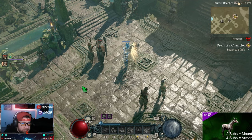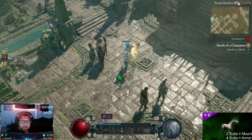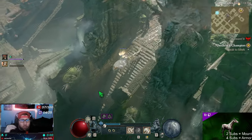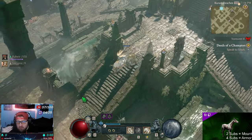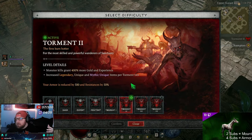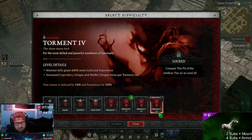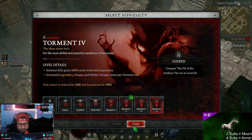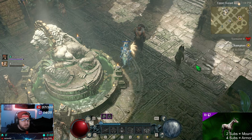What's up guys, War here, welcome back to the channel. Today I wanted to bring you a quick little guide on what to do right after you finish the campaign — you're just hitting 60 and you're really trying to figure out what the next steps in your Diablo journey are, working your way up to Torment 4. I have a whole list of notes right here, so let's get right into it.